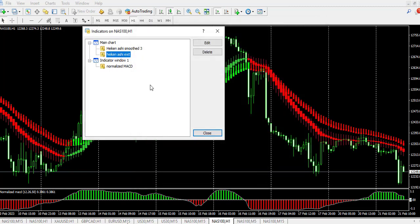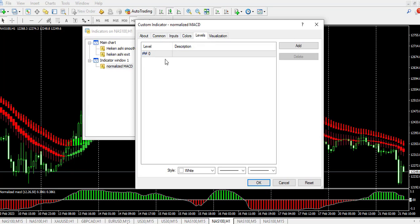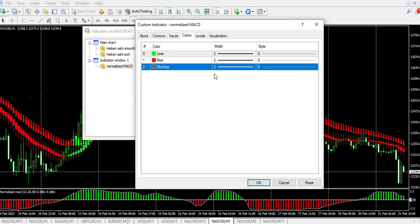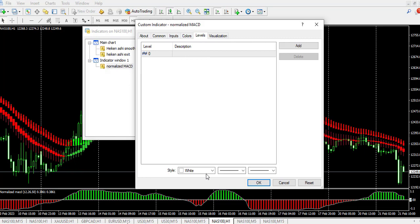For the normalized MACD, here are the input settings: the fast length is 12, the slow length is 26, and I changed the normalize net value to 50, and price to 0. The colors are lime, red, and dim gray. For the levels, I use white color so I can clearly see where the indicator crosses at this particular point with the white demarcation. This is how to set it up.